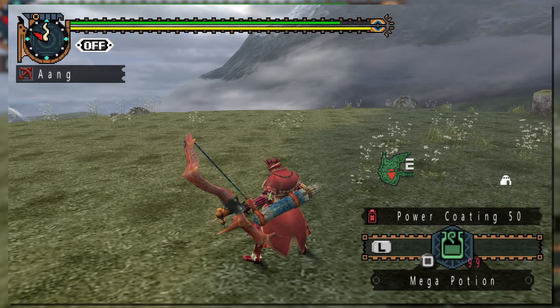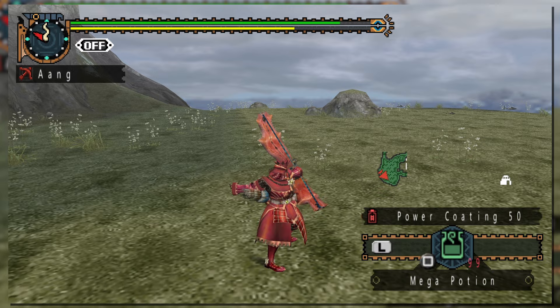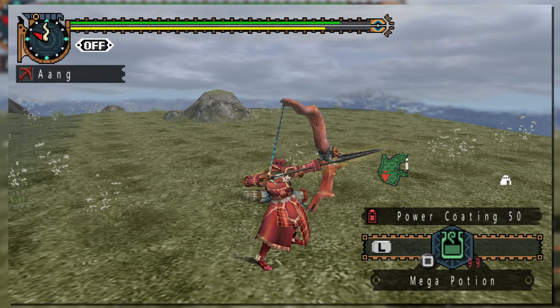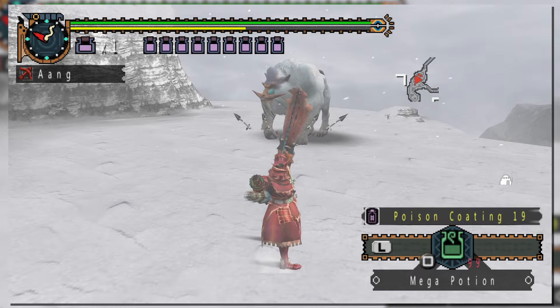Holding triangle will allow you to charge the shot to multiple levels, and each level will produce more damage against the monster. Similar to hammer, you can move around while doing this. There's an uncharged state also known as charge level 1, then charge level 2, and finally charge level 3 for most bows. In Monster Hunter Freedom, a fourth level was added to some bows, and this continued into future generations. Keep in mind that it drains stamina, so you should be lining up your shots efficiently, otherwise you may find yourself firing off shots prematurely.